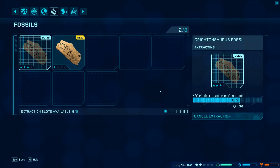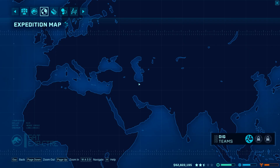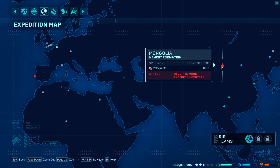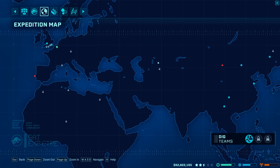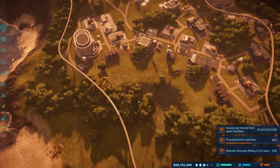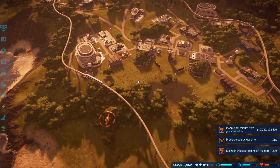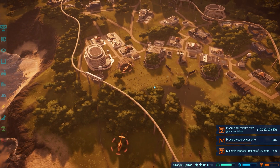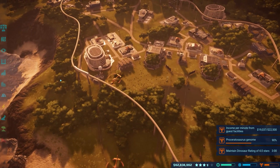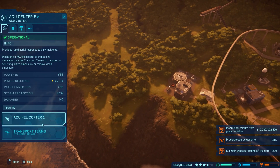Hey guys, welcome back to the channel and welcome back to Jurassic World Evolution. We just had a storm and all the raptors broke out, but the storm's over. From the last episode we had to deal with the sick dino, the metricanthosaurus, and then he got in a fight with the ceratosaurus so I had to move him.